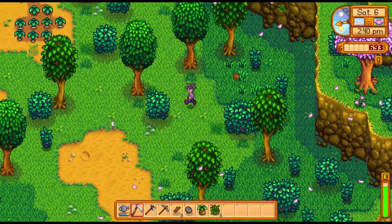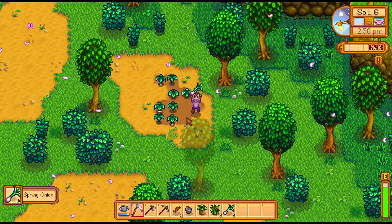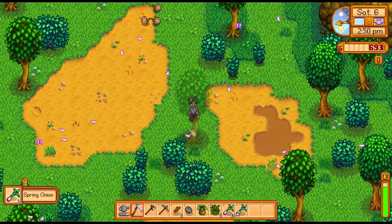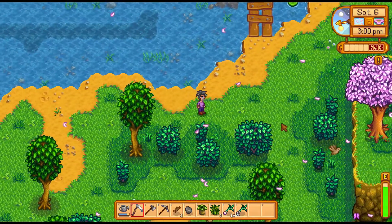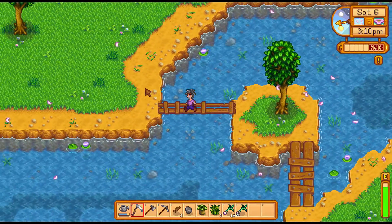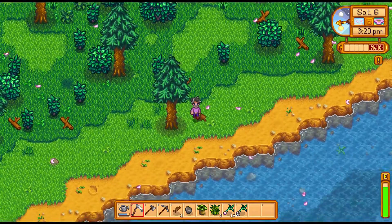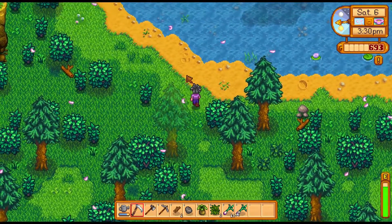We also need copper ore. Here we go — yes! Look at that haul: a wild onion! And we have a horseradish, which is cool. Wait — is there a fish? I think I hear a fish.